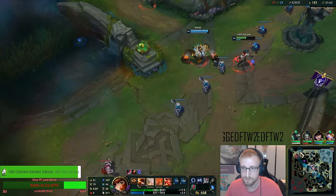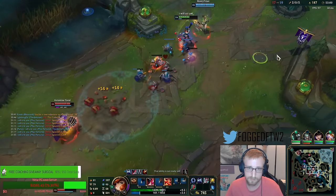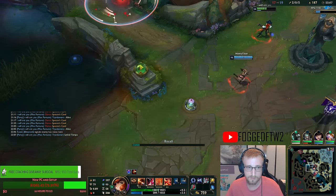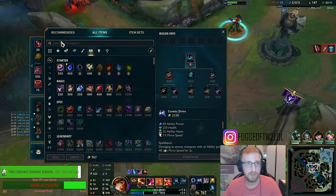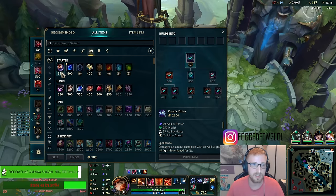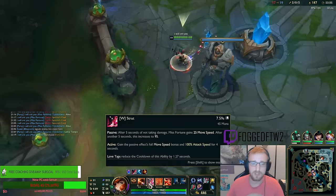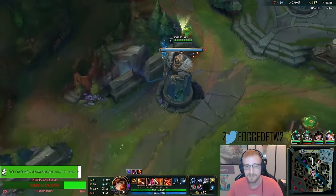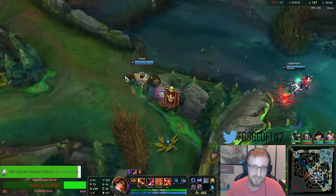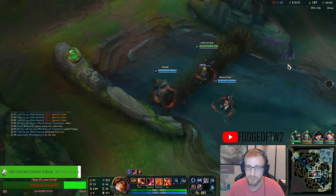That is a Seraph's Shield — don't want to get baited by that. I can just infinitely wave clear mid. Our Tridmere's done it. Don't get cocky. I think I build Dark Seal now — we can build Mejai's. If we get ten stacks, that's actually insane for move speed. I want to build Deathcap next to maximize my ability power for my E slow, that way I can keep the enemy team kind of bottlenecked.